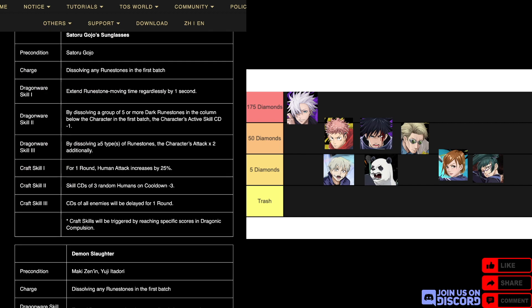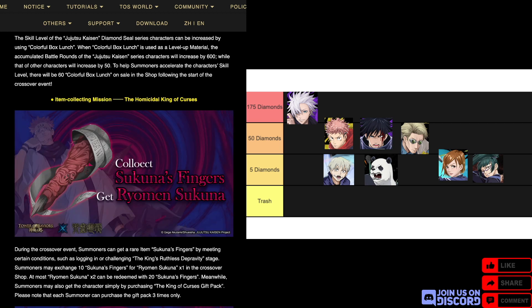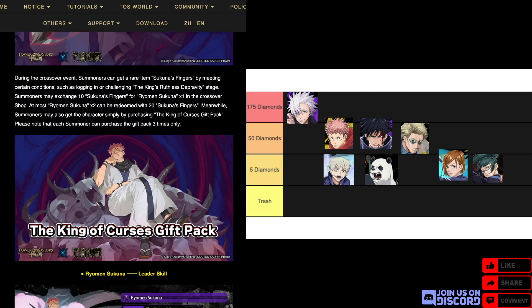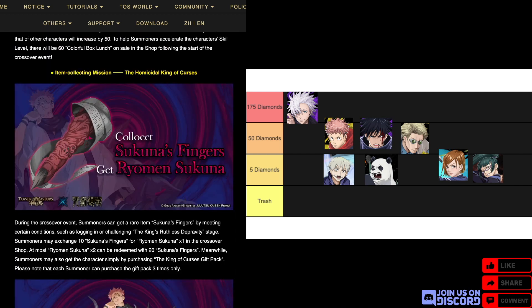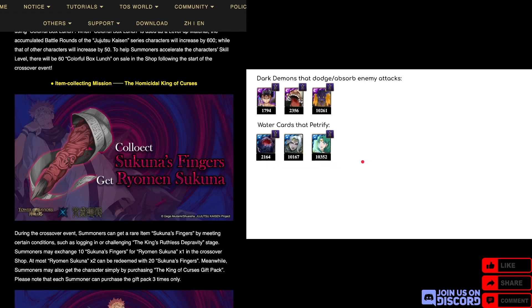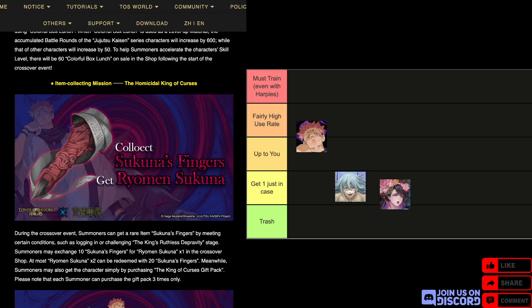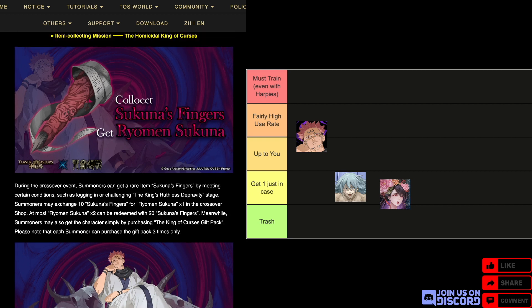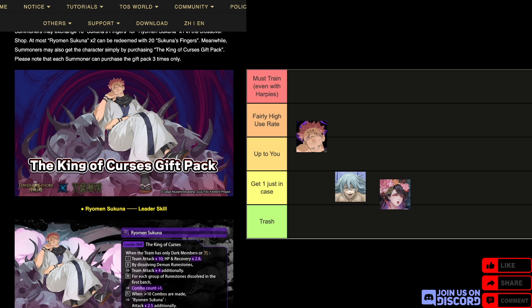After all of that, you get to the free cards. First off, Sukuna — and okay Madhead, you need to watch your spelling; this is the second time in recent memory you spelled something completely incorrectly. Ignoring the typo in 'collect', you collect Sukuna's fingers to get Ryomen Sukuna. This is basically an item-collecting mission.